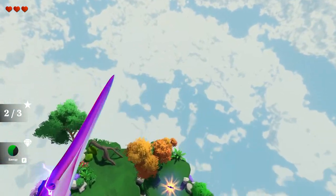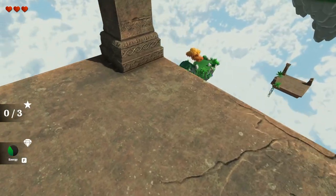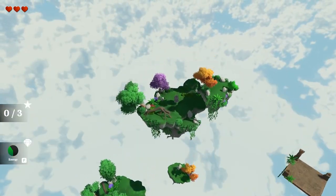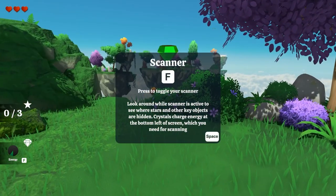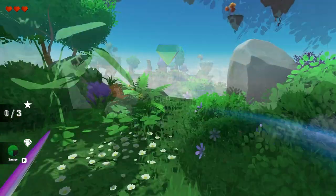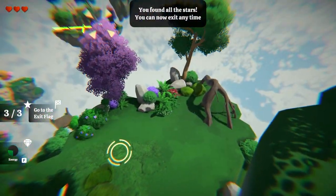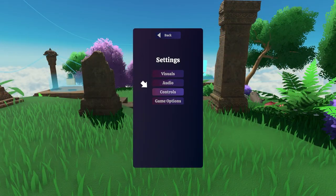There's music playing when you start the level, but this track does restart when you die rather than continuing to play, which can get a little bit repetitive if you do end up dying a few times. The controls are simple WASD movement with space to jump, left click to swing your sword, and tab to see your objectives. The controls can't be remapped, but you can invert the Y-axis if you're that way inclined.